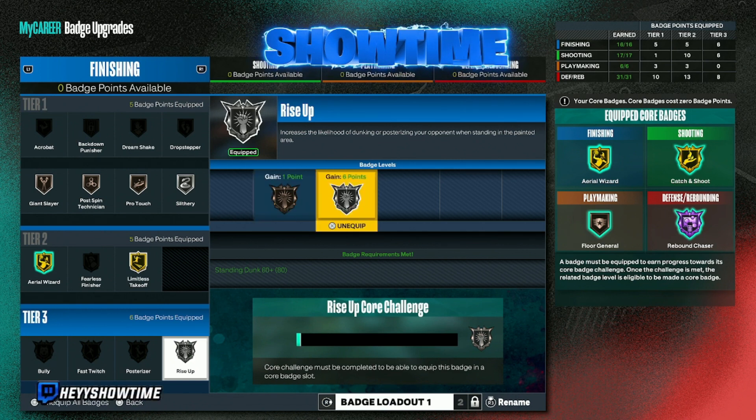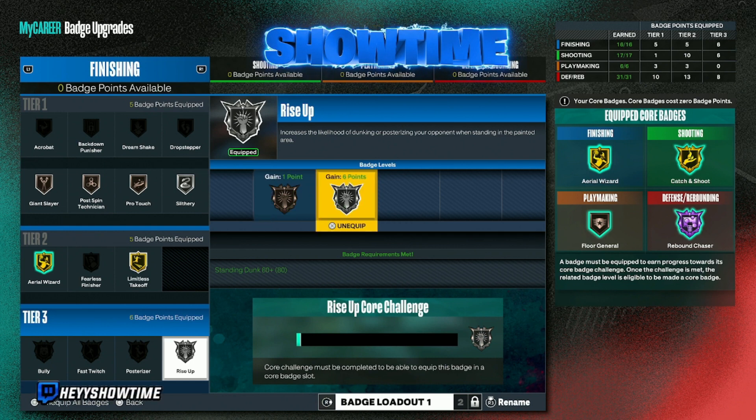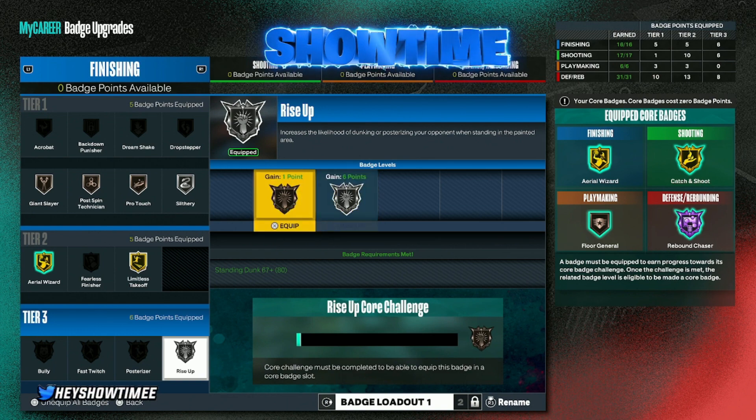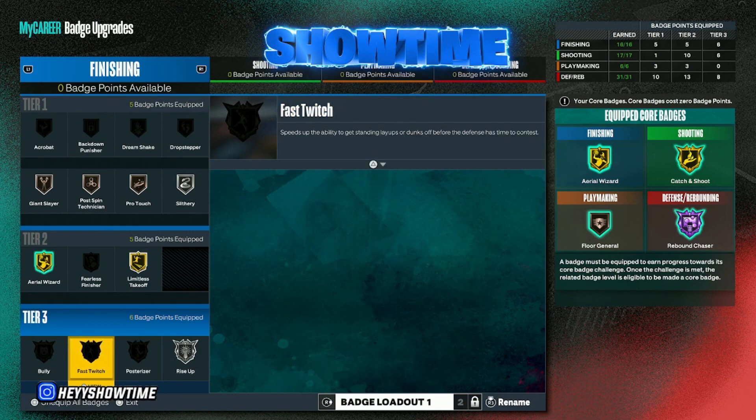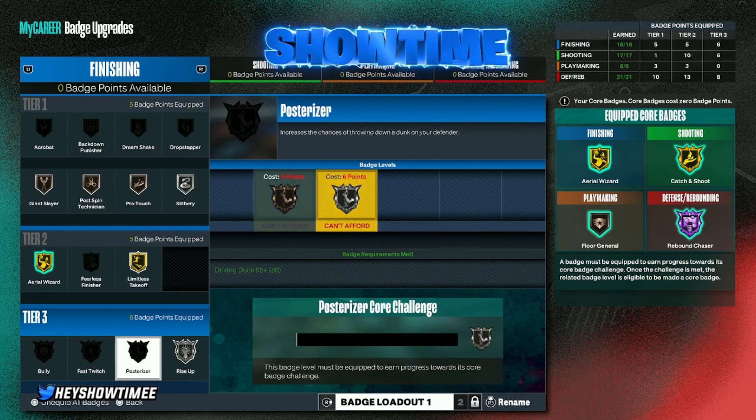Rise Up does activate — I will say it does work. I'm coming back from a break and I'm starting to like next gen more. The meta on next gen is spacing and isolation, so there aren't many situations where I'm dunking. But when I do, I see the Rise Up badge pop up. I want to get it corded and then use extra badges on Posterizer and Fast Twitch. Posterizer is a really good badge, but you have to know how to actually posterize people — apparently you have to time it. If you have contact dunks and this badge, you're going to eliminate people. It's a good badge and I'm planning to drop a tutorial on it.